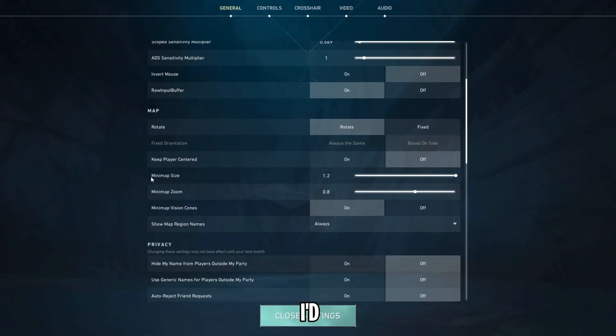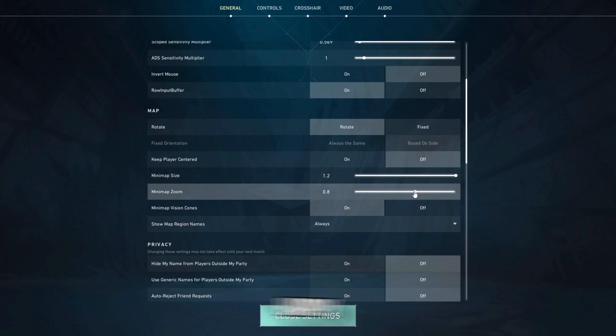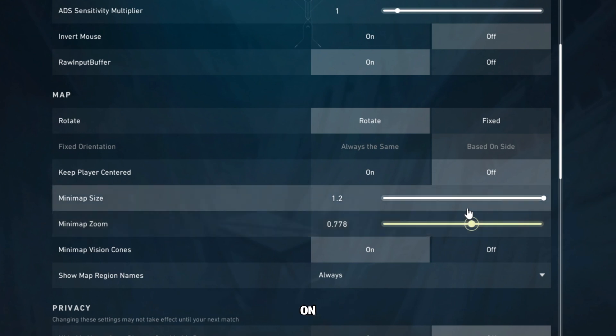For the minimap size, I'd recommend keeping it as high as possible. It's also recommended to lower the minimap zoom to a level with which you're happy. You want to have at least three-fourths of it, if not the entire map visible inside of the minimap at all times. This ensures that you can know where all of your teammates are quickly and easily, and you can gather information without having to go to different parts of the map or relying on VOIP.